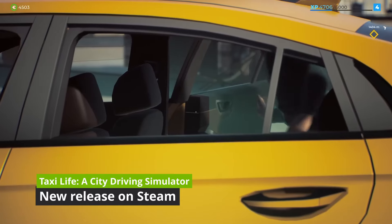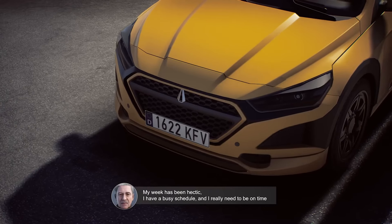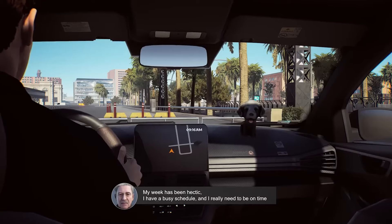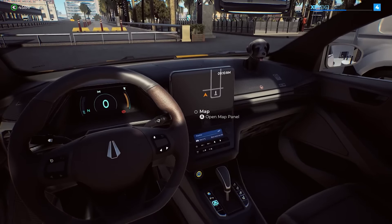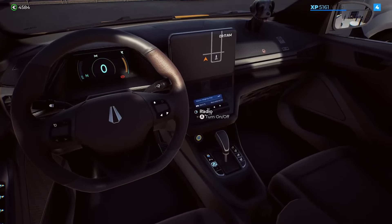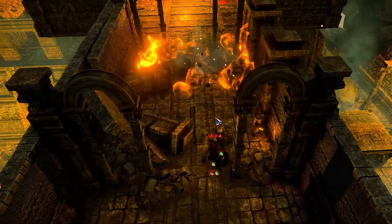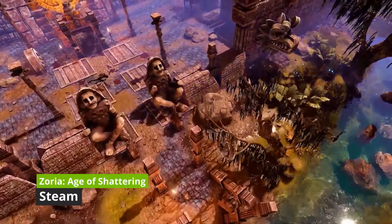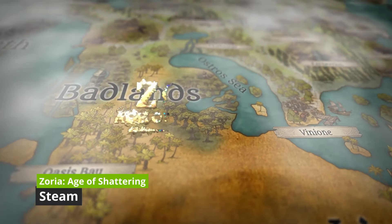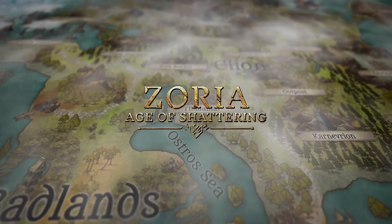Taxi Life, a city driving simulator — navigate bustling streets, pick up quirky passengers, and become the ultimate urban cabbie. Experience the highs, lows, and unexpected encounters of life behind the wheel. And also joining GeForce Now from Steam this week, we have Zoria: Age of Shattering — build your hero, forge alliances, and conquer a vibrant fantasy world in this tactical RPG. Shape your own adventure in a realm of magic, monsters, and endless possibilities.